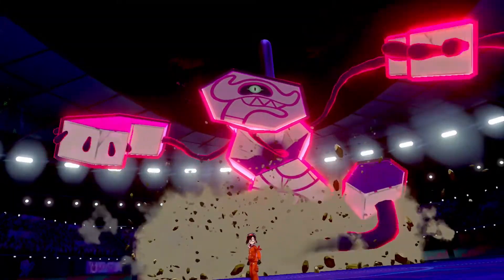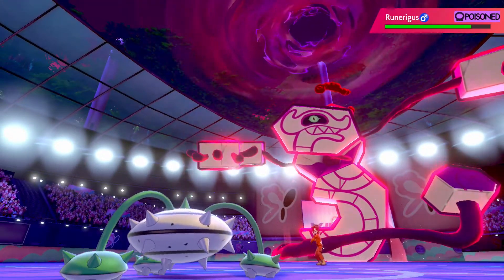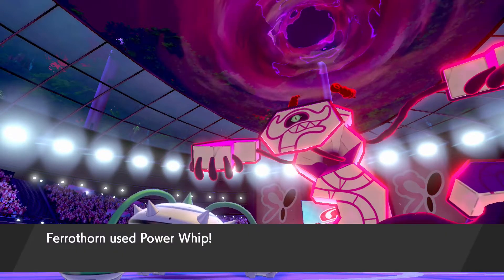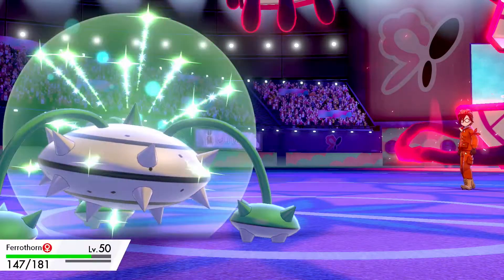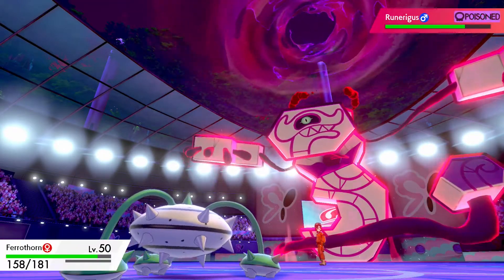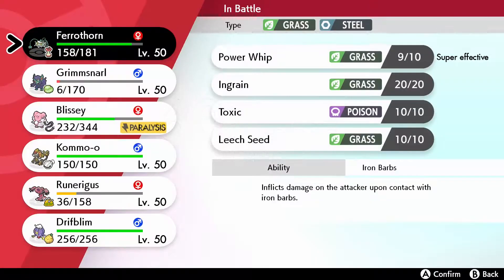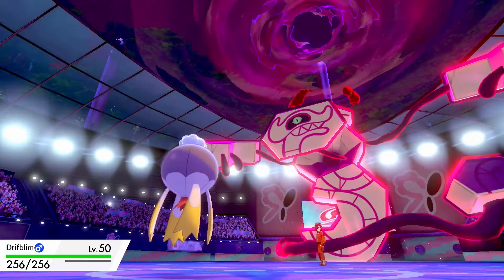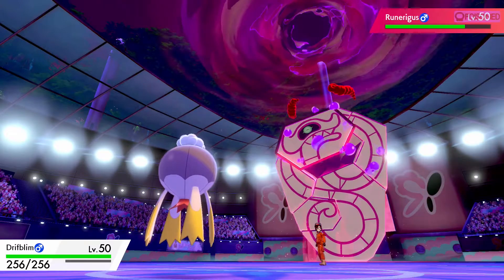Dynamax gives it all that extra bulk — twice the HP — and Runerigus isn't easy to take out anyway. There's the Max Knuckle, but luckily it's not STAB so Ferrothorn can take it. We try Power Whip but miss — it's not 100% accurate. Runerigus continues to take poison damage, although slowly since it's in Dynamax. We get an opportunity to switch into Drifblim because they're likely to go for another Max Knuckle — and there it is. Being a Ghost type, Drifblim is completely immune to that, so that's a free and safe switch-in.